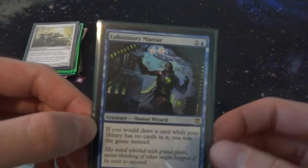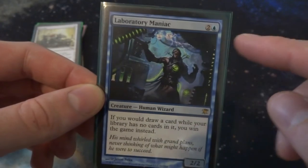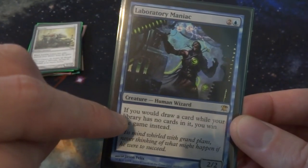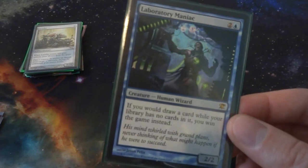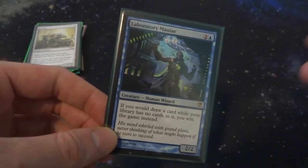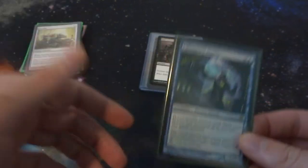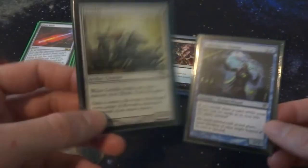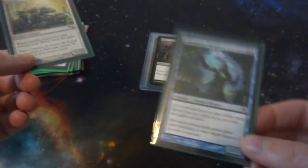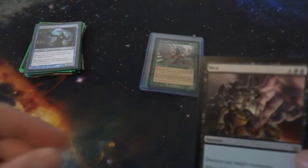The next card was kind of in the same collection — Laboratory Maniac. I thought there was always something you could do with these two cards together. It costs two and a blue; it's a 2/2 human Wizard. But here's the key ability: if you would draw a card while your library has no cards in it, you win the game instead. It takes the rule that if you try to draw with an empty library you lose, and flips it — you win. You can kind of see how Leveler and Laboratory Maniac could work together.